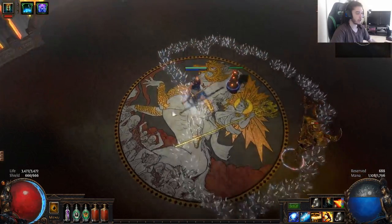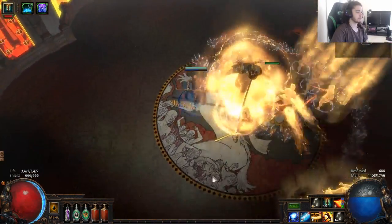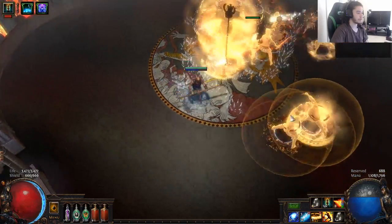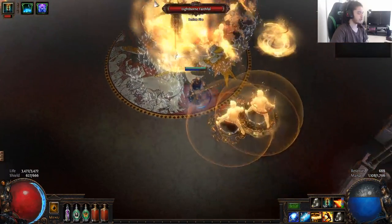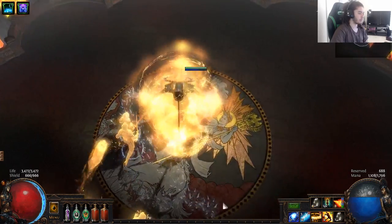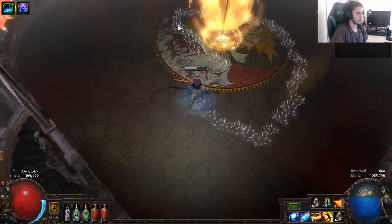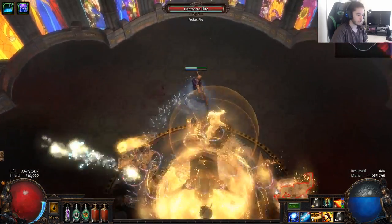The reason why the statue guys are useful is you can just put a decoy totem down and it'll force them to go to it. The other thing he does is he'll have an add phase, and I believe this is set off percentage HP. The add phase isn't too bad, you can pretty much just clear it no problem and you get flask charges back. There is a unique mob that comes in — I think halfway through, or it might be in his second phase.